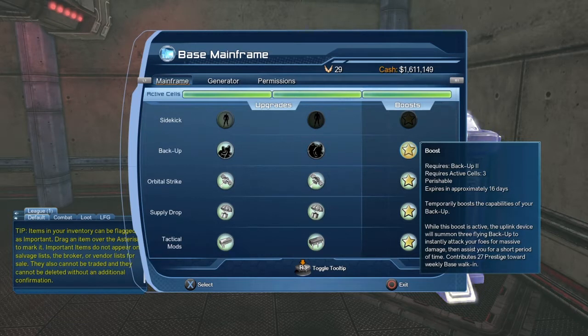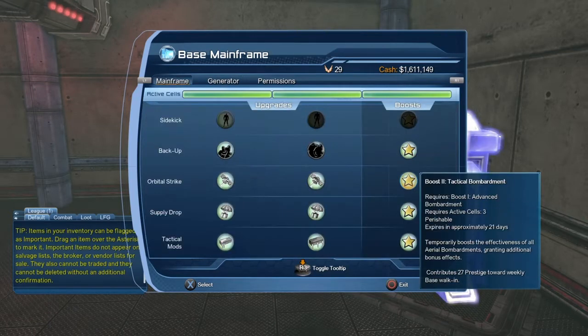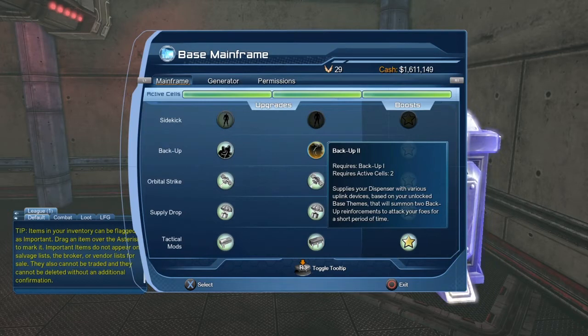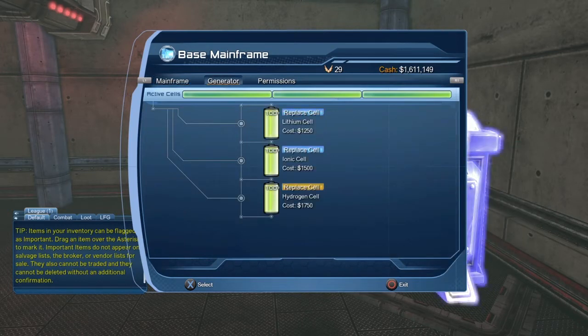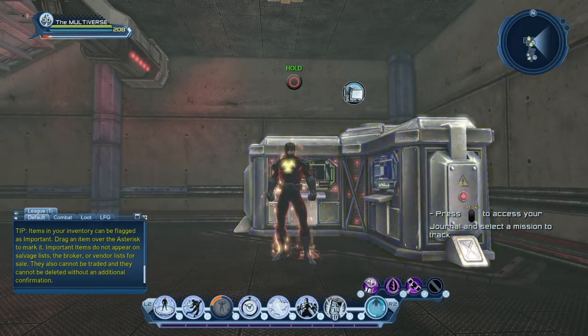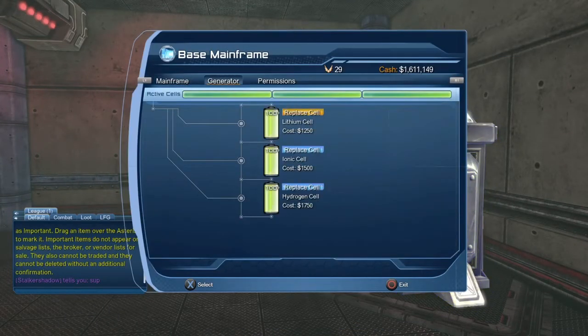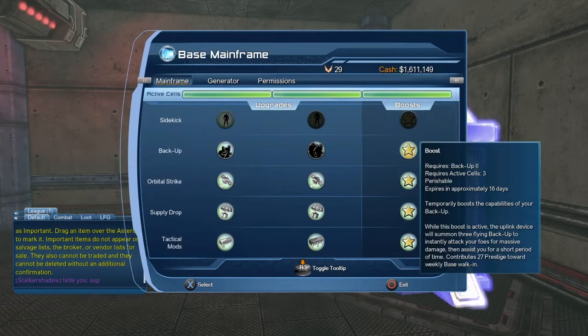With the boost, your backups will be flying, which on certain maps is quite useful. You also have to activate your batteries in your mainframe or generator. If you only have the first two batteries it will only activate Backup One and Backup Two. To have the boost you need all three batteries activated. It's a bit annoying because every 60 days you have to pay rent in cash to activate the batteries and marks of victory to activate the boost — so at least twice a month you have to come to the mainframe and pay.